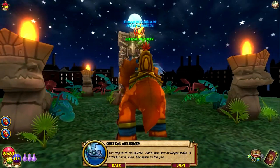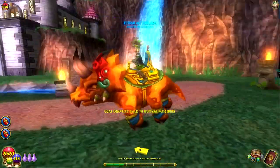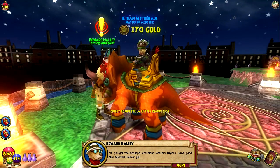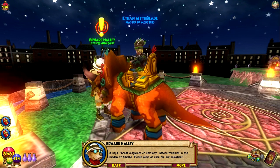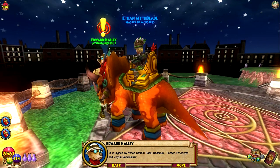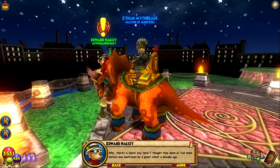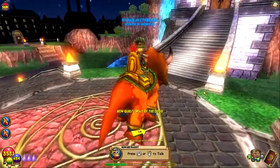You step up to the Quetzal — she's some sort of winged snake, a little bit cute even. She seems to like you. Edward Haley: "Well done! Now try to slip the message off her neck." You got the message and didn't lose any fingers. "It says: Great magicians of Bartleby, Azteca trembles in the shadow of Xibalba. Please come at once for our salvation. It is signed by three names: Pakal Redmask, Tezcat Three Star, and Zalen Reed Walker." Pakal — I remember you very well. There's a spiral key here! I thought they were all lost when Azteca was destroyed by a great comet a decade ago. Let's look through the telescope at the top of the observatory.